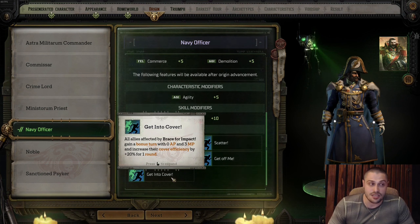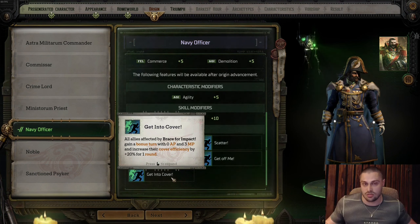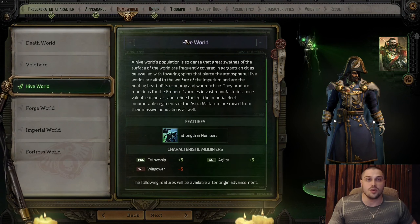The last talent is Getting to Cover: all allies affected by Brace for Impact gain a bonus turn with zero action points and three movement points, and they increase their cover efficiency by 20 percent for a round. You click on an ally who is in the open — with three movement points they can get into half cover or full cover, avoiding damage. Getting to Cover is quite a useful talent.